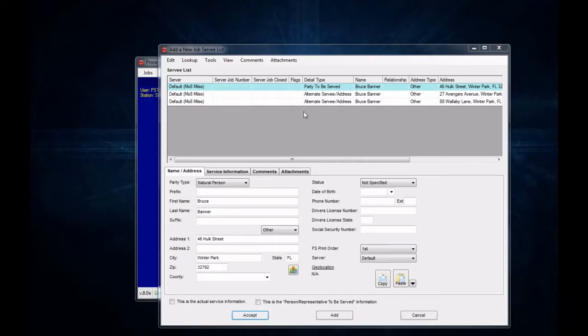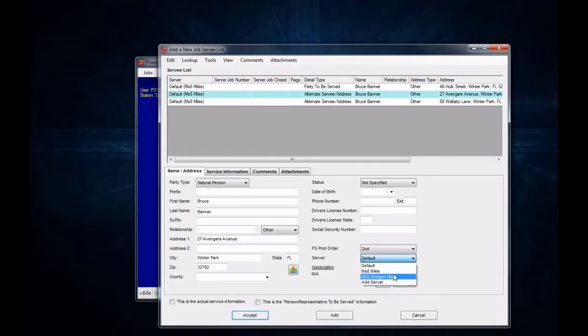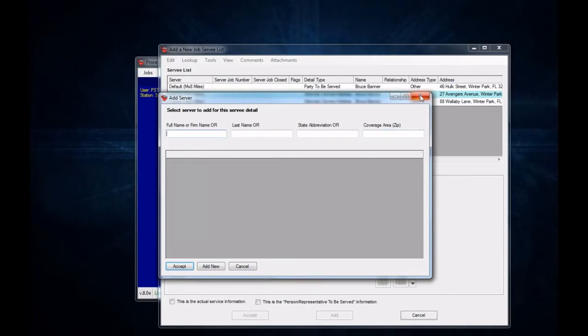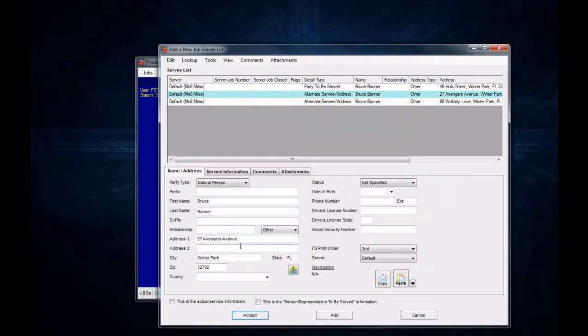Now there are a handful of differences with these windows. Starting in the top left corner, you've got your survey list. The server is going to be selected based on whoever is assigned to that specific survey detail, and they're all going to be set to the default unless you change them. Down at the bottom right where you see Server, it's set to default — you can drop that down and choose a server. You also have an Add Server option, so if you want to add a new server directly from here, you can. If you select your other server that you already have, that server is now assigned to this specific survey detail.